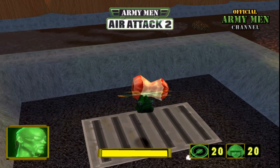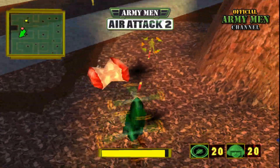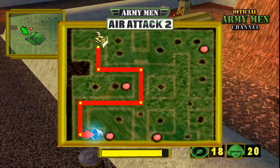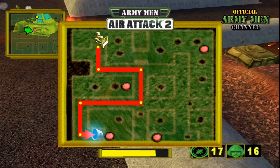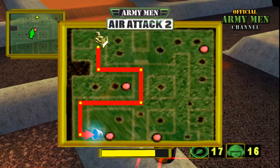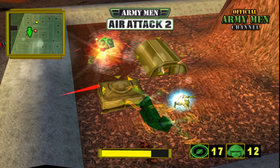Drop the batteries onto the bulldozer. As you can see in this enlarged map, the four pink dots mark the location of each piece of plastic. The red path marks the bulldozer route to the green base and its portal. And the yellow dots mark the stops where you must throw the batteries at the toy and prevent the tanks from doing so while it is stationary.